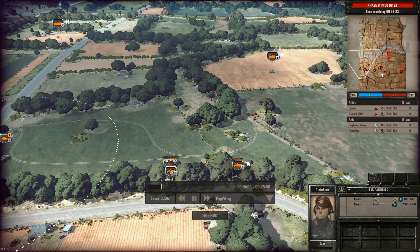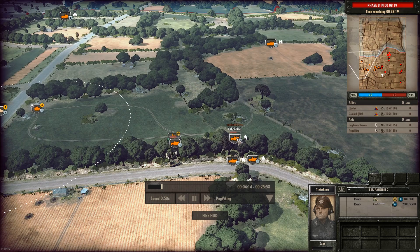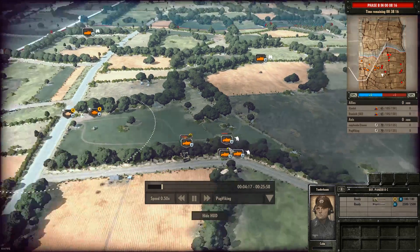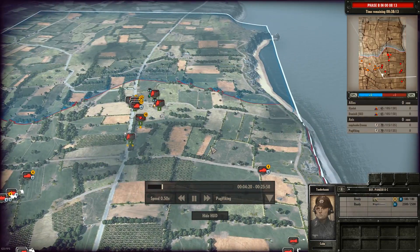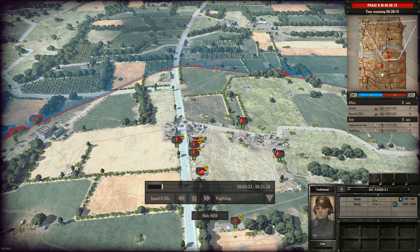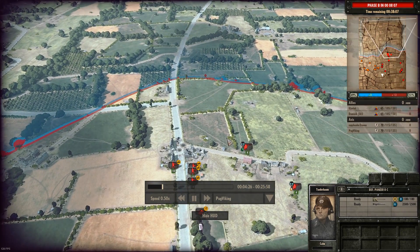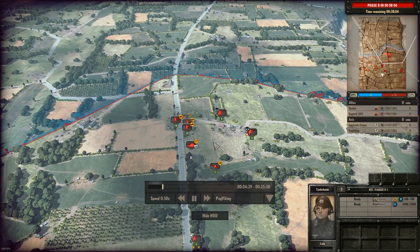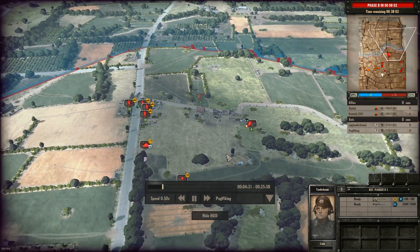I actually don't know what happened here, but you can see his crew has taken some suppression — you can see the suppression bar right in the middle, so he must have taken some sort of damage, maybe from a plane. Currently I'm setting up my Panzer Grenadiers in these buildings to hold this town and crossroad. The houses provide excellent cover against machine gun fire and small arms fire in general, and will decrease the suppression amount you take very, very much.